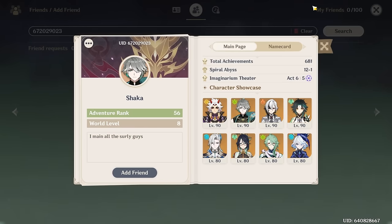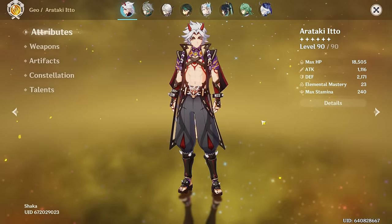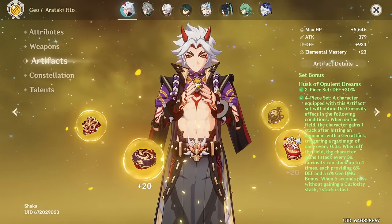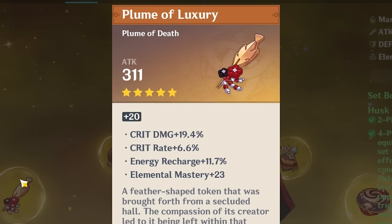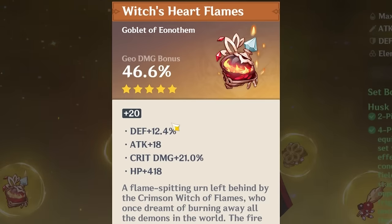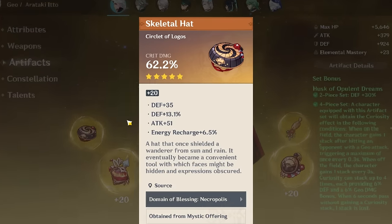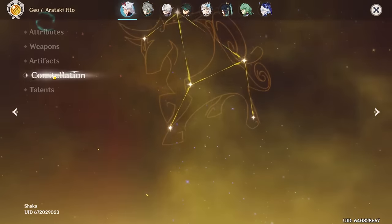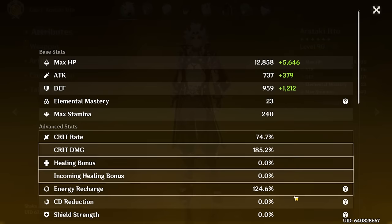The last account for today wanted me to look at their Itto. I'm very excited — I haven't seen an Itto yet in these videos. I love Itto. 2,000 defense already, on Serpent Spine — very nice. Four-piece Husk. Every piece looks really nice, and even flat defense is being used since he scales with it. 12 defense and 21 crit on the circlet — double crowned, just haven't crowned the skill. This is a really nice Itto. Good job.